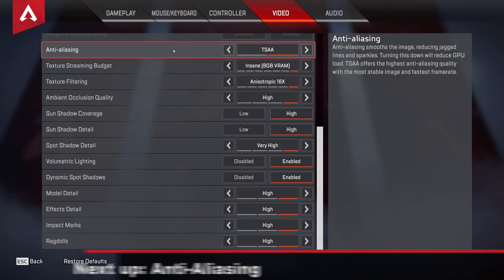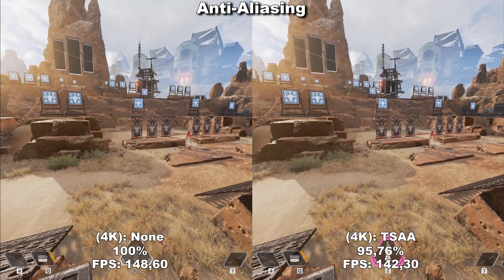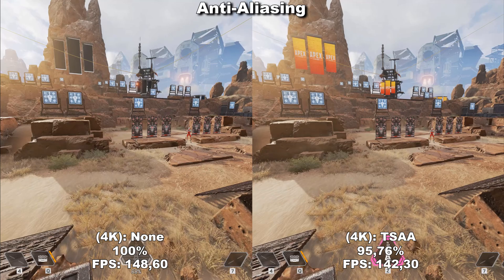The first setting we'll be taking a look at is Anti-Aliasing. Anti-Aliasing makes the game look a lot better by smoothing out jagged edges around different objects in the game. As you can see, while we have this set to none or disabled, we get a lot of shimmering around the different objects in the game.